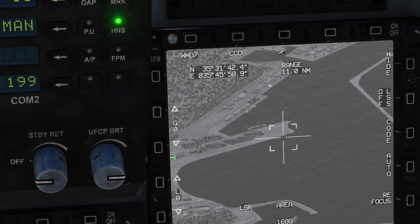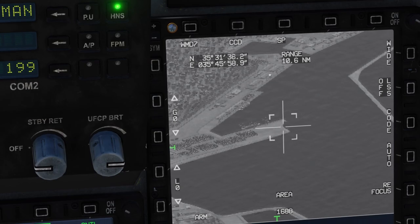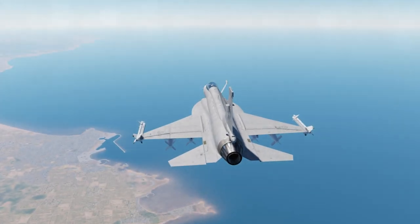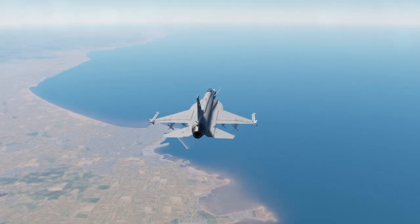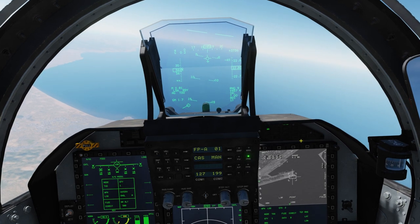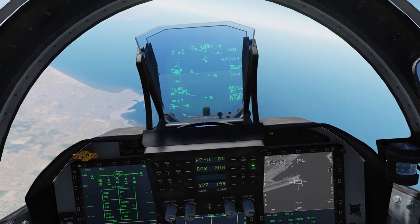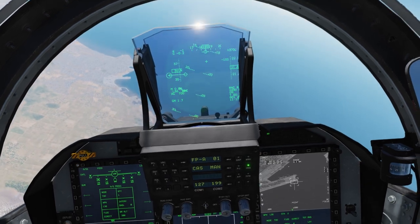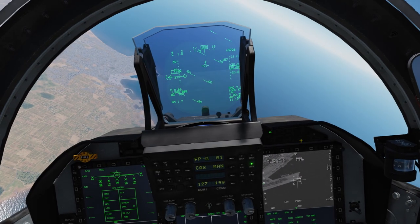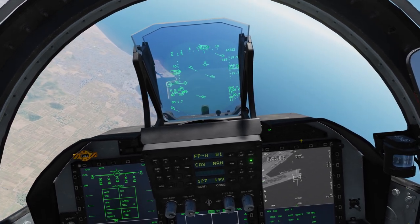I think we got something — it's a dark shape at the end of the pier. Confirmed. We will enter a shallow dive to make sure that the glide bomb has enough speed and sufficient power to go towards the target. It will also reduce engine thrust so the speed remains somewhat constant, even though it will be increasing through the dive.